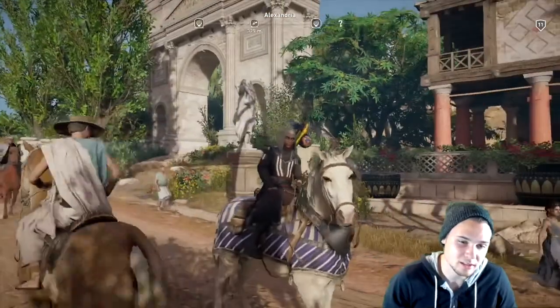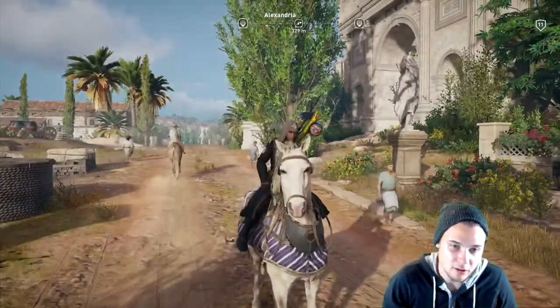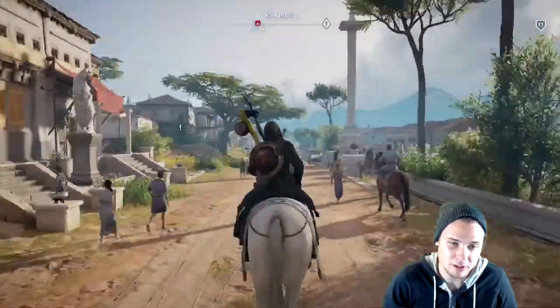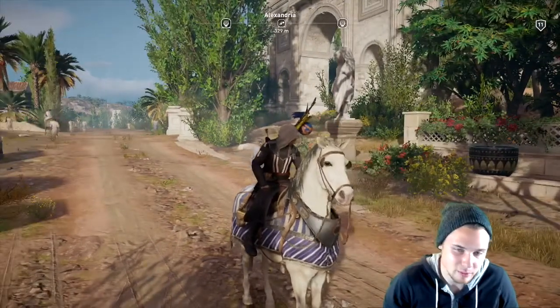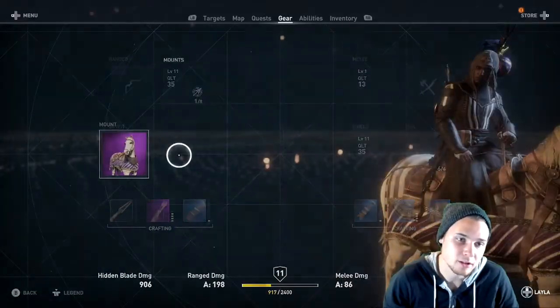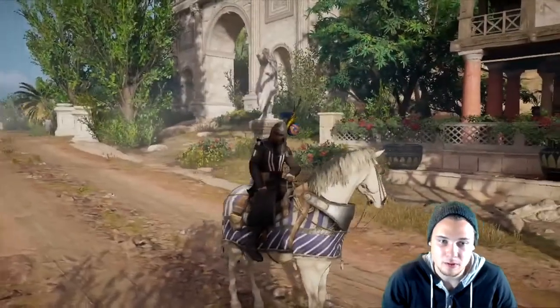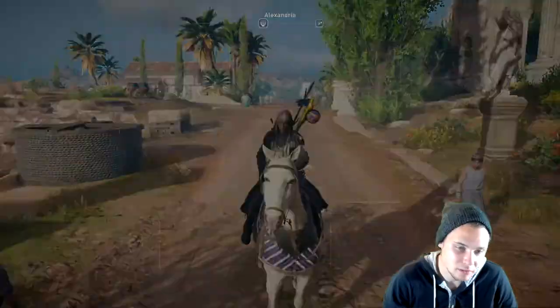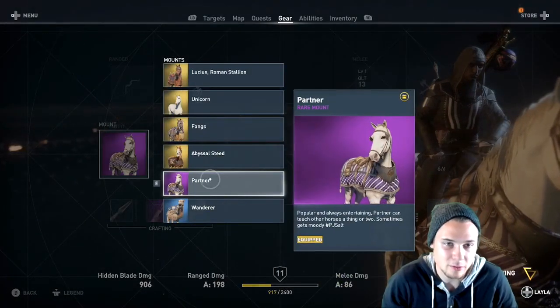The horse — I think it's like a Greek type of horse. It's called Partner. You can see it's kind of Greek, like fancy. If you like fancy and purple, I mean, maybe go for this horse. Honestly, my favorite combo has been the Aguilar outfit with the Fangs horse, but I'm not gonna show you guys the Fangs since this isn't the Desert Cobra video.